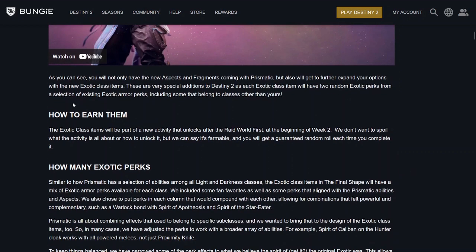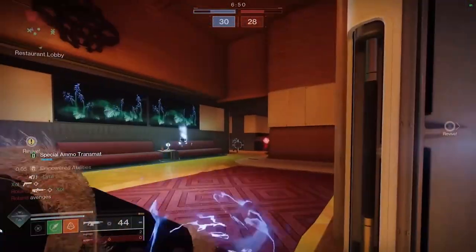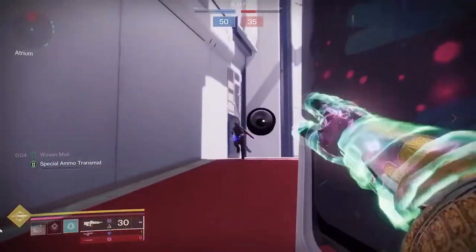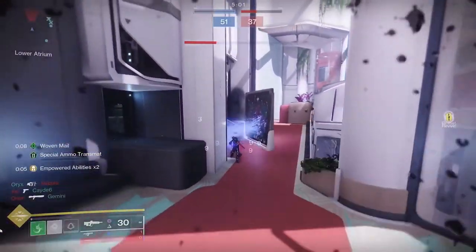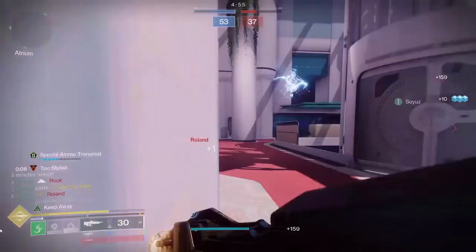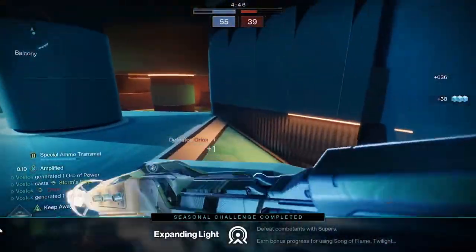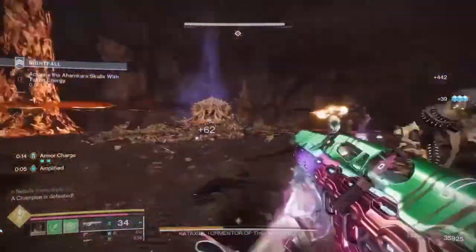How to earn them and how many exotic perks you get? Destiny 2's upcoming expansion introduces new exotic class items featuring two random exotic perks from a pool of existing armor perks, even those from other classes. These items will be obtainable through a new activity unlocked after the raid world first in week 2, with each completion guaranteeing a random roll. The perks are curated to complement each other and the Prismatic abilities, offering versatile combinations across all classes while maintaining balance by adjusting some effects. Certain perks have broader applicability beyond their original design, and adjustments ensure that combining two perks remains balanced and incentivizes the use of original exotic armor pieces.